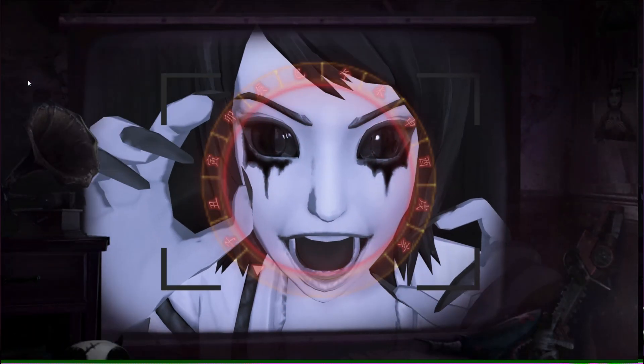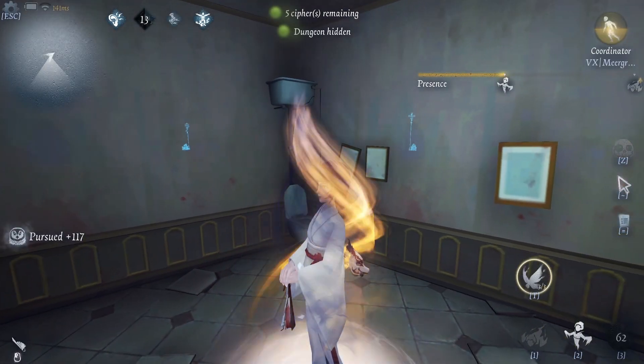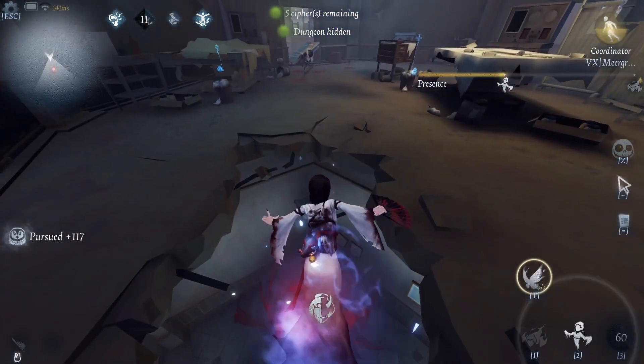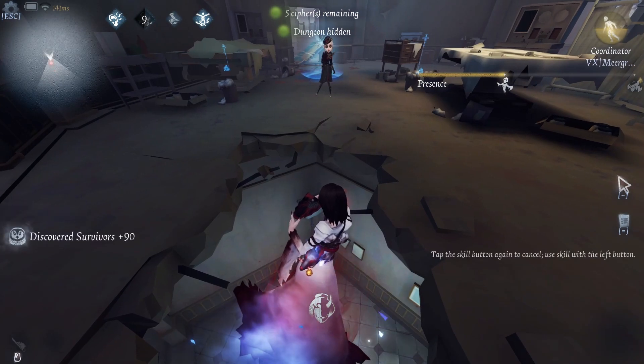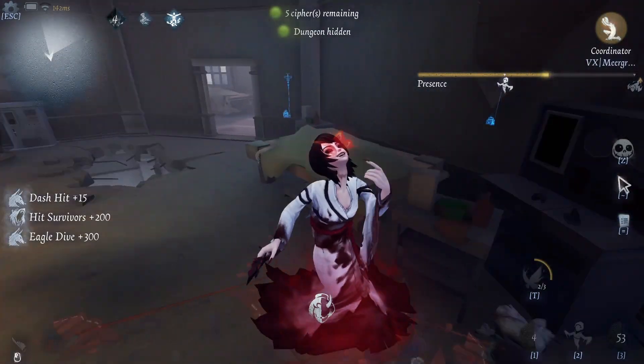Let's start with Geisha and her ability, Soul Departure. You can fly up to the second story of any building with a hole in the floor and poke your head through that hole. Once you've done that, you can throw a butterfly onto the unsuspecting survivor and give them the shock of their life.